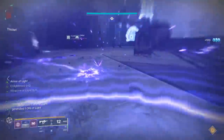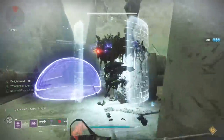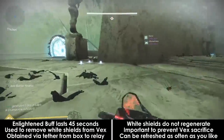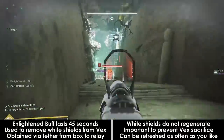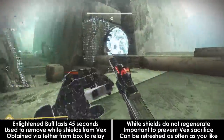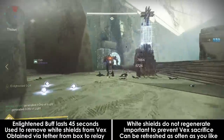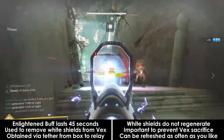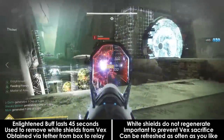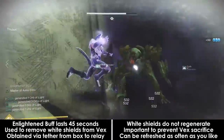You will also need anti-barrier rounds early on in the fight. You won't be fighting a lot of enemies — it's very manageable — but we need to talk about a new mechanic called Enlightened. Enemies in this fight will eventually start spawning with white shields, usually immediately after you visit a relay at a corner. You need to have the Enlightened buff in order to destroy them. You destroy shields by attacking the enemy while you have Enlightened. After the shields are down, you can kill the enemies and the shields will not regenerate. Breaking these shields is important because if the Vex are allowed to sacrifice themselves too often, you will wipe.